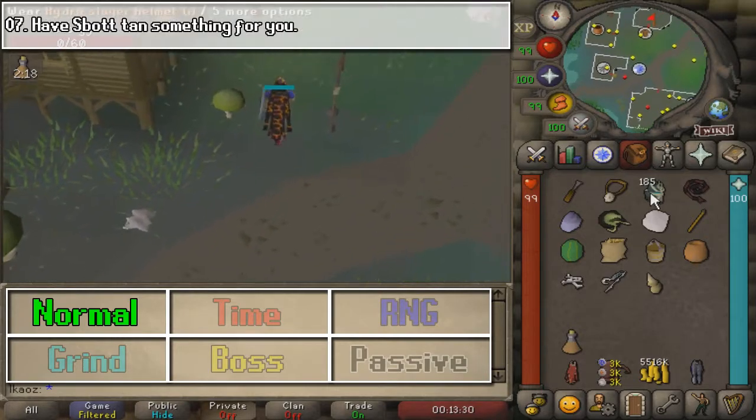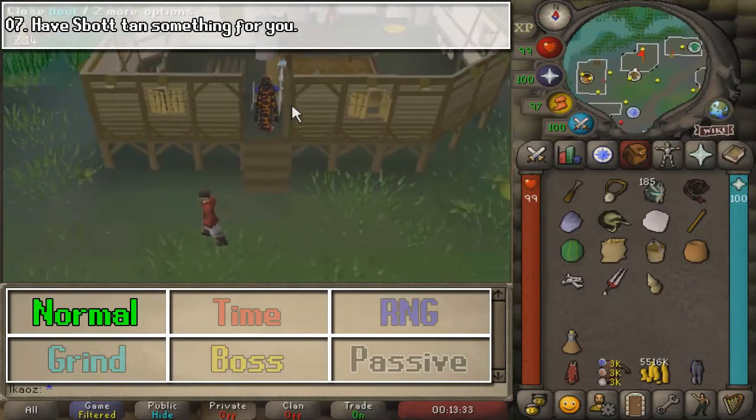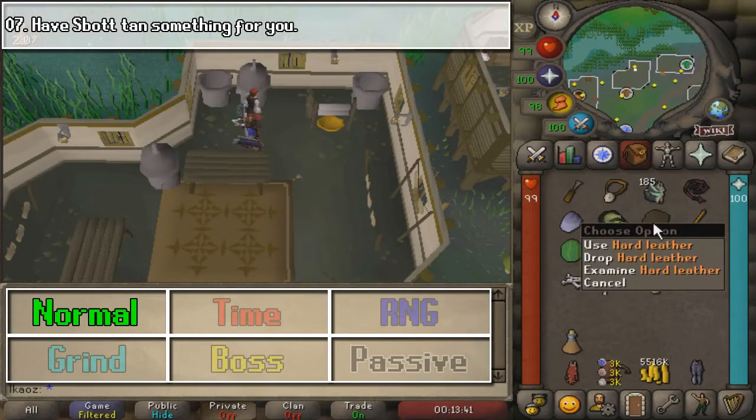For the next one, we are going to Canifis, where we are going to tan something. It doesn't really need to be anything special — just go ahead and grab a cow hide, spend two coins, and that is going to be pretty much it.